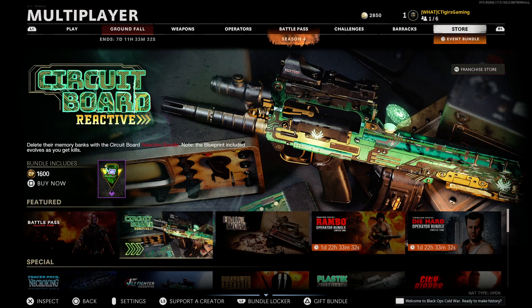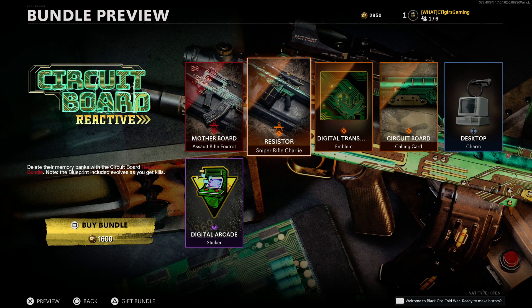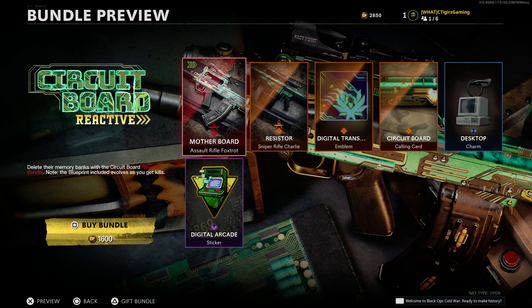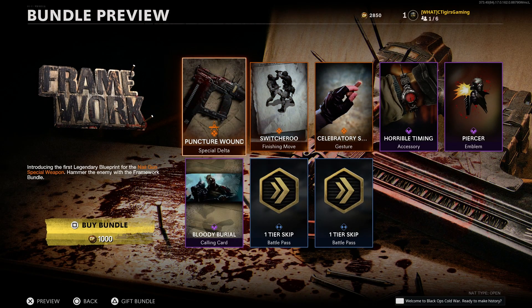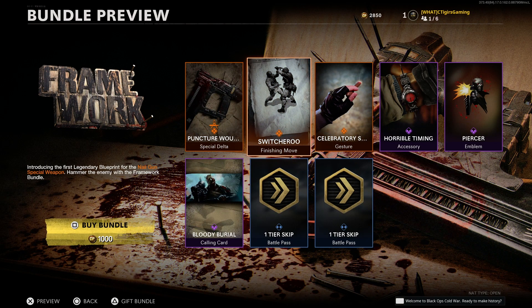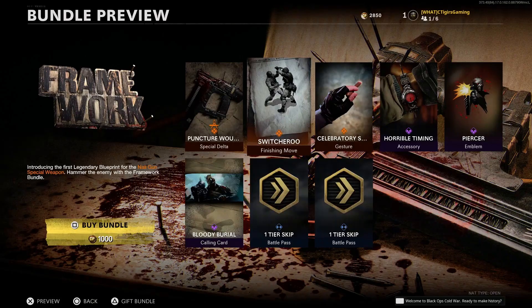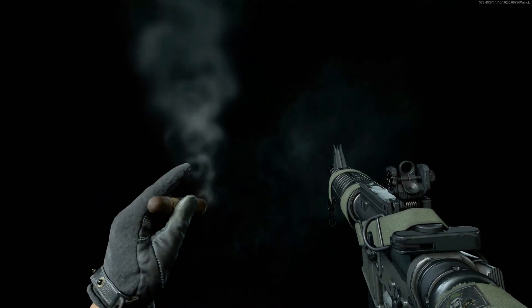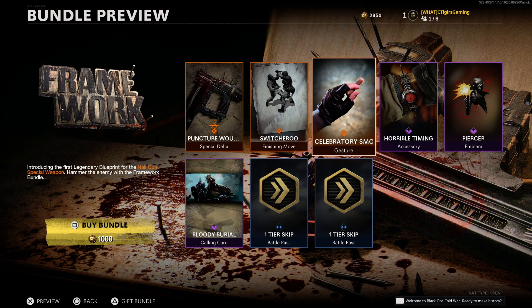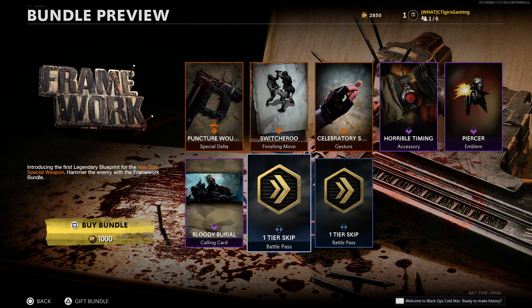When it comes to bundles, we have two new bundles so far with more to be added during the season. First is the Circuit Board Reactive Bundle featuring two weapons, an emblem, calling card, charm, and sticker for 1,600 COD points. The second is the Framework Bundle, which features the new Nail Gun alongside the Switcheroo finishing move — quite the headshot finish — a Celebratory Smoke gesture, the Horrible Timing accessory, an emblem, calling card, and two Battle Pass tier skips, all for 1,000 COD points.